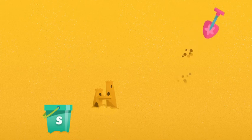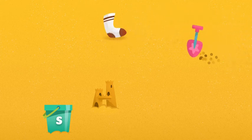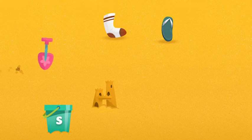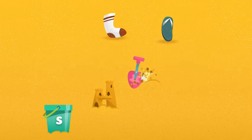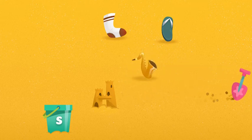First, help me dig for things that begin with the letter S. It makes the sound S. To dig, move your shovel on the sand. Try digging somewhere else. Sandal, dig some more. Try digging somewhere else. That's the phone. Let's see what else there is.